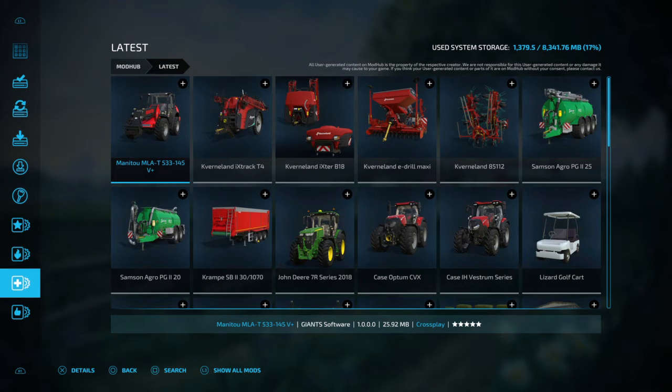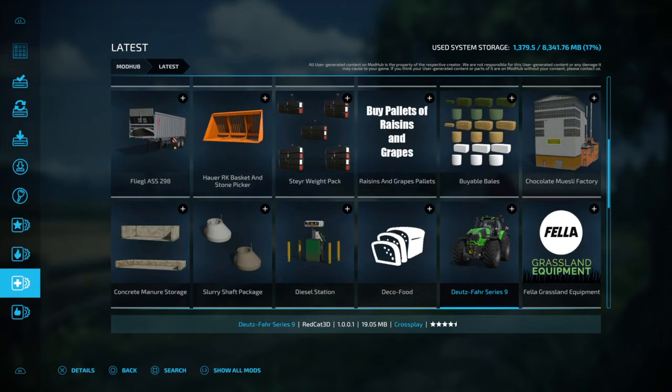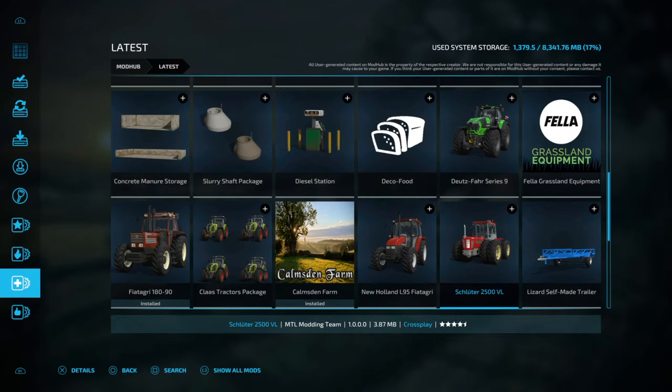There's lots of new stuff here: some loaders, oil sprayers, seeders, slurry tankers, and some new tractors — pretty cool. There's a chocolate factory, buyable bales, a weight pack, lots of new stuff that's come on today, concrete manure storage which is always handy, and some more tractors. I want to see more tractors coming into the game.